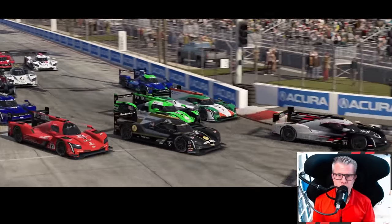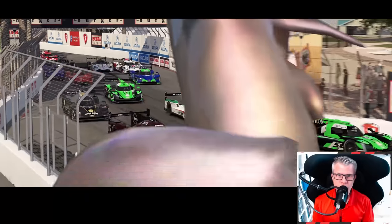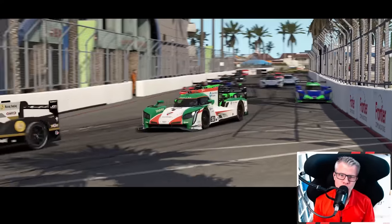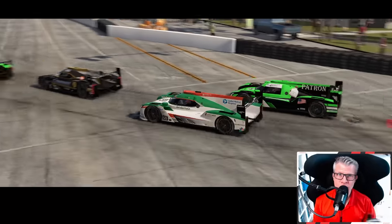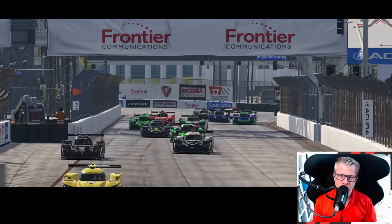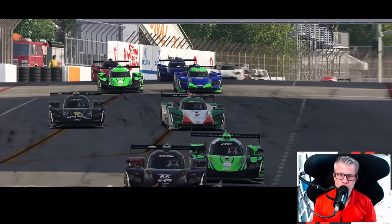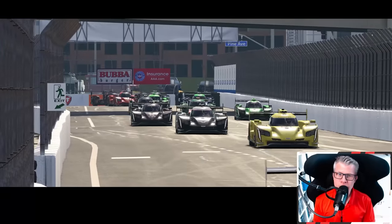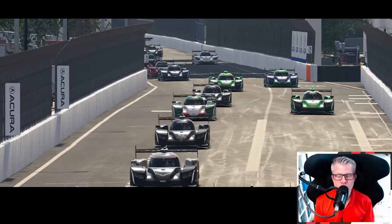These are my first impressions of Automobilista 2 version 1.5. Is it another step forward? Yes, a big one. After driving four cars here, and another five, six, seven which already had the new physics from the 1.4.8 update, I can say they have done an impressive job improving the physics of all cars I've driven so far. Is it a new milestone? Time will tell, but I think it's definitely more than just a marketing term here.